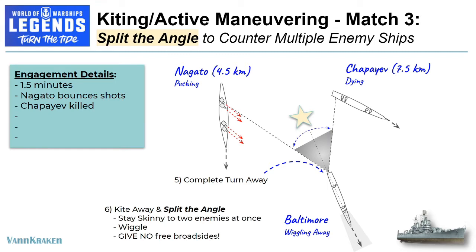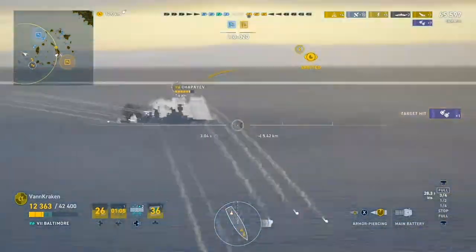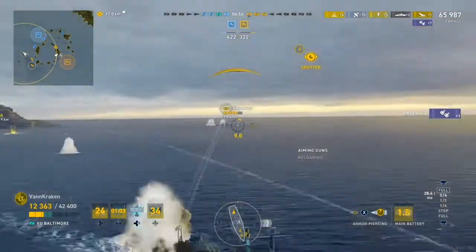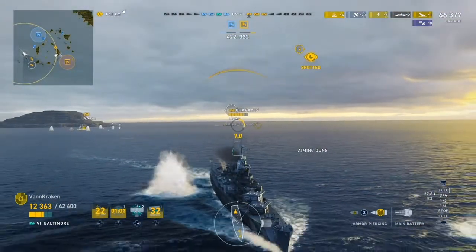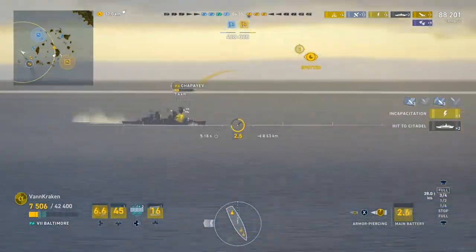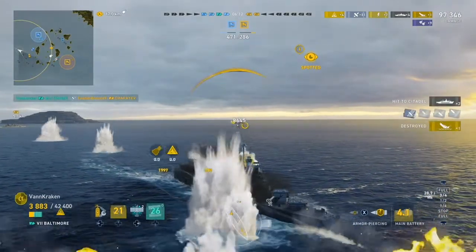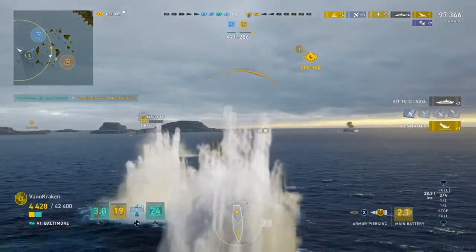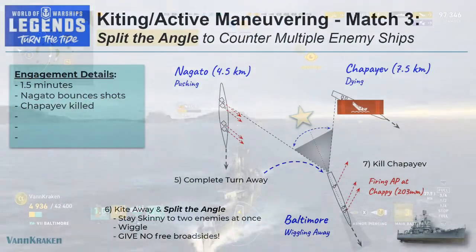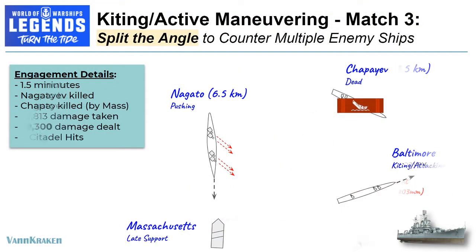Completing our turn and wiggling onto the shaded heading splits the angle between the two pursuing ships facing away from our stern, so that neither one of them has a clear shot at our flat side. We are able to continuously engage the Chapayev and are essentially staying skinny to two enemies at once, wiggling constantly and giving no easy shots or free broadside targets.